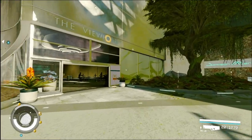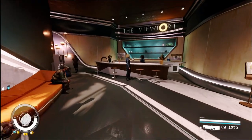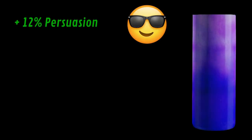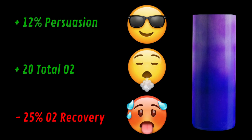This beverage can only be purchased at the Viewport from Nyssa after completing the quest Distilling Confidence. No spoilers here, so if you want a top to bottom walkthrough of this quest, Emily's Game made a great video and I have a link in the description for you. This adult slushie will increase your persuasion chance by 12% and increase your total O2 by 20%, but decrease your O2 recovery by a substantial 25%. Some of these are much more intensive and require planning ahead or special equipment, but they are well worth the effort.